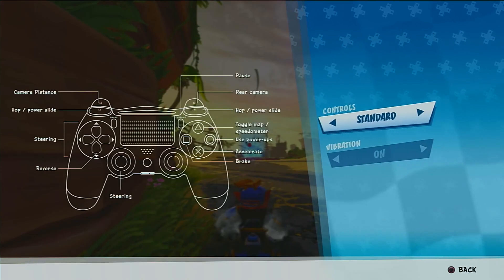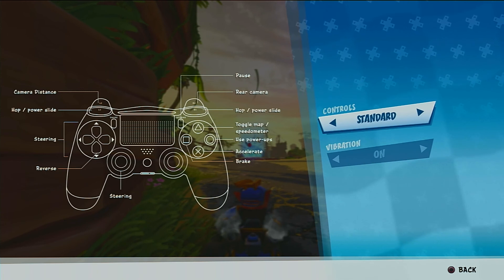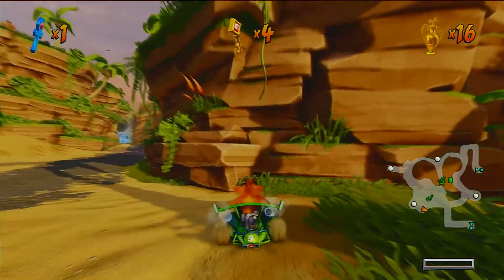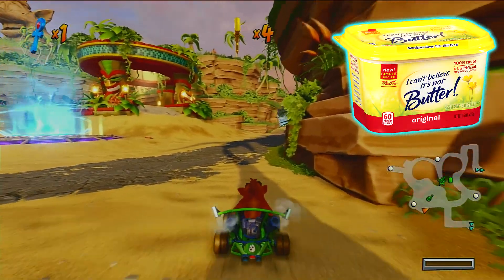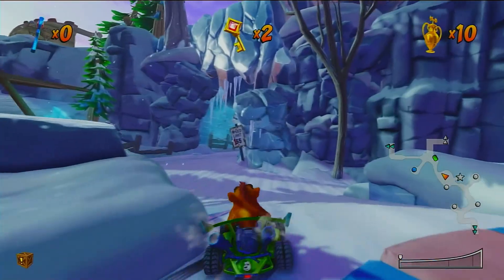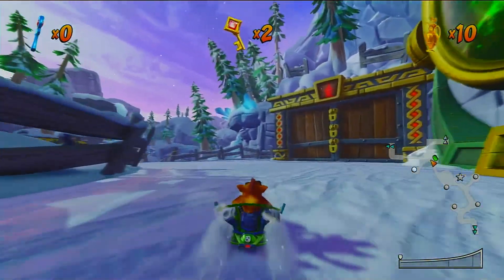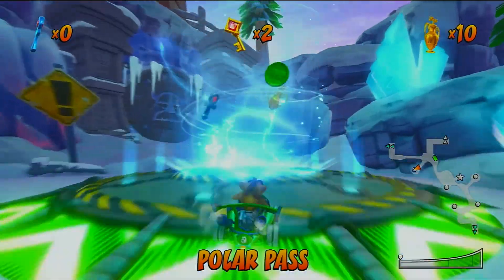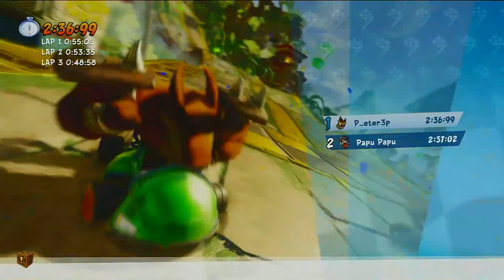One more personal nitpick would be the key bindings — I'd really like to see some rebindable keys. In the rare situations where I've crashed into a wall and need to reverse, I've always had butterfingers because both available control schemes use down on the D-pad for reversing, which feels a little out of place. Just like in the original CTR, the campaign is great — the hub worlds are lush and brimming with nostalgia, and it's an ideal way to learn the tracks — but the campaign is short; you can knock it out in a few hours.